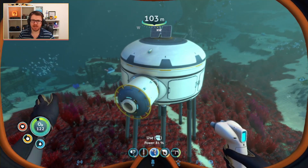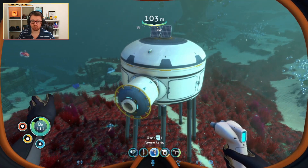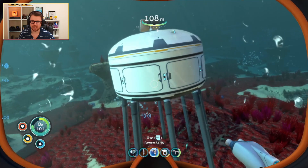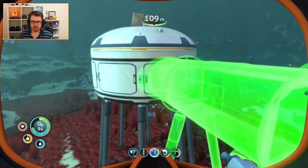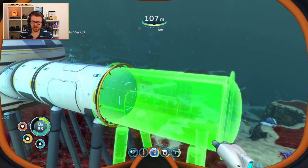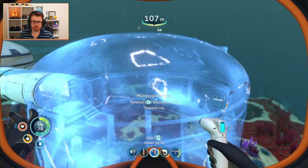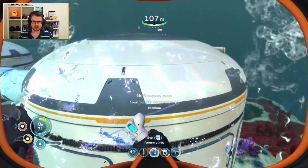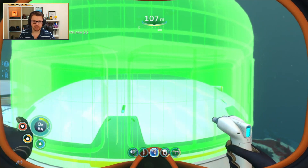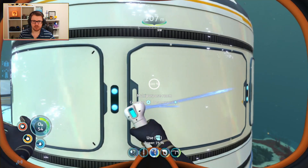I am back here having found a whole load of titanium, and I'm going to use that to try and add some multi-purpose rooms to my base. I've got my Habitat Builder out, and the first thing I've got to do is add a little tube to the back of my current base. There we go - we've got a compartment here. And now we are going to add our first multi-purpose room. And I'm going to try and add another one on top of it.